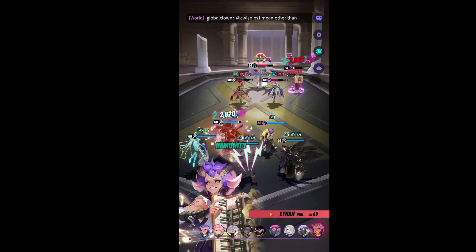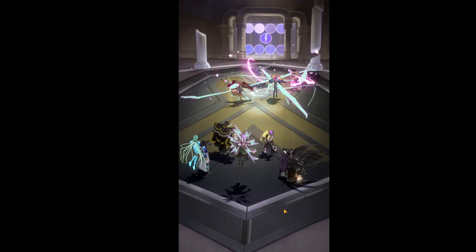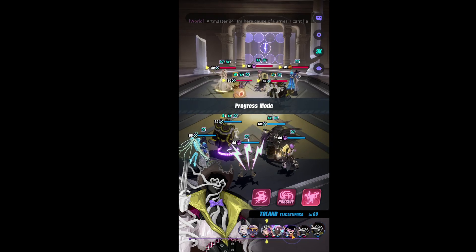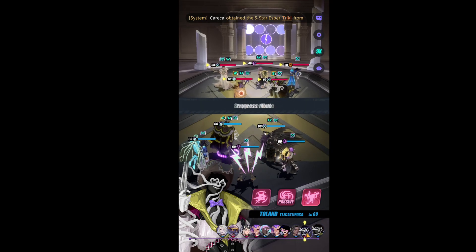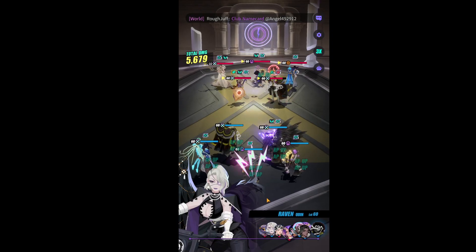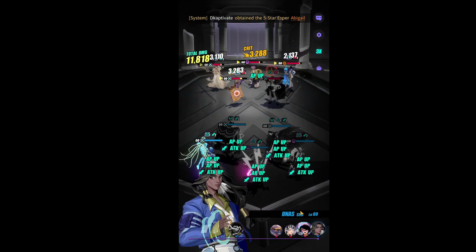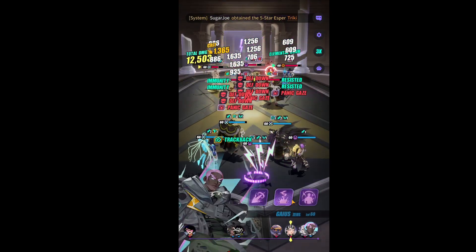Defense break with Tia — and we won. We're getting turn one, and we can see the enemy Toland is moving so we definitely want to get rid of him. We inflict them with Zero Hour, land a couple of taunts, boost our team, land a defense break, and then Gaius is free.